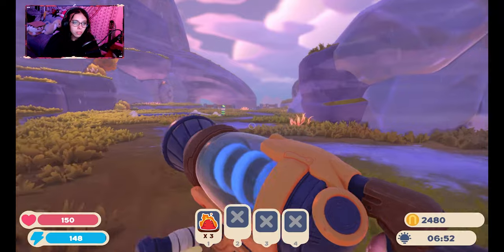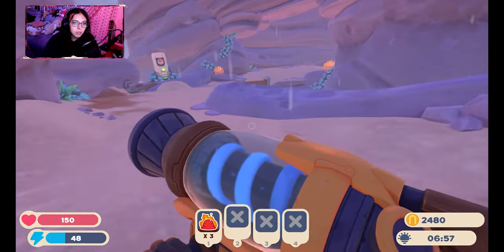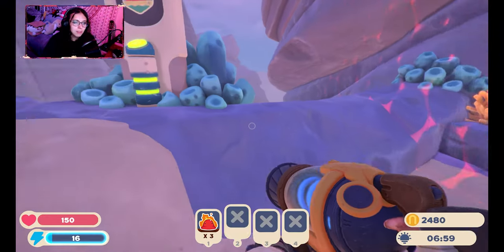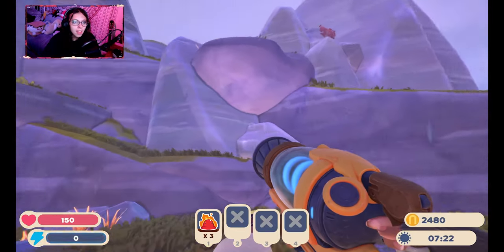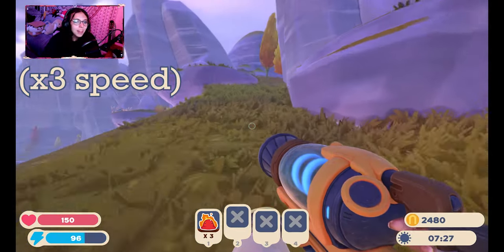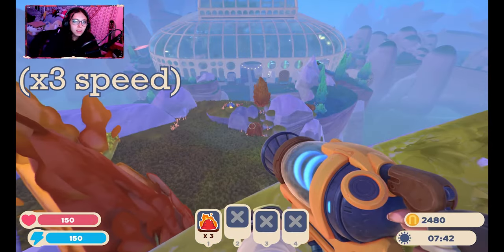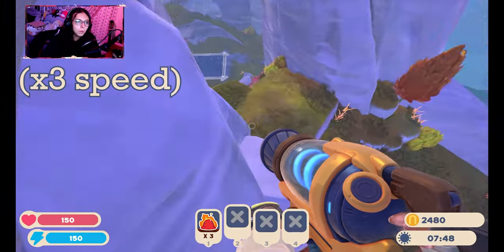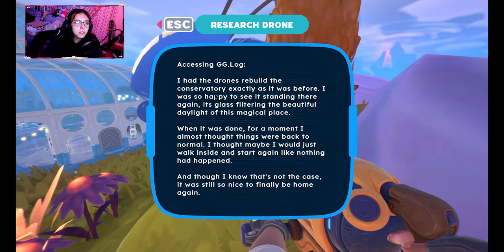I need to work out what I want to fill them with. There's an area down here which I believe is going to be the dockyard, similar to the previous game. I wonder if there's anything up there. Let's go chat with this bee. I had the drones rebuild the conservatory exactly as it was before — wait, it got demolished? Oh, also it's not the ranch anymore, it's the conservatory.